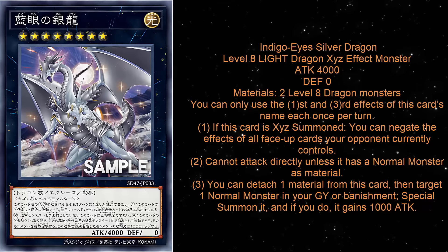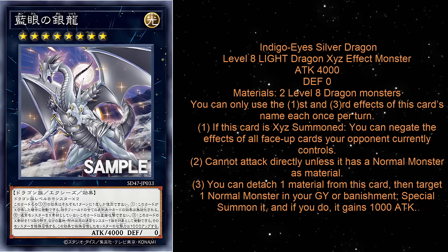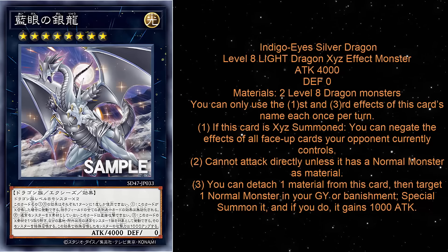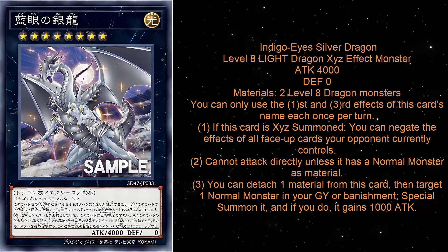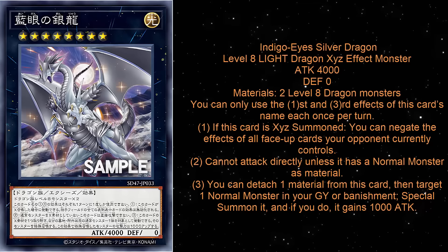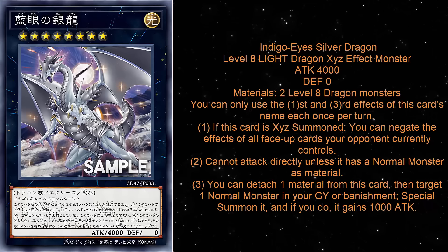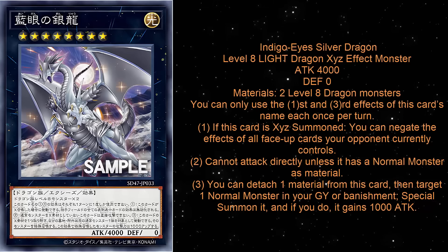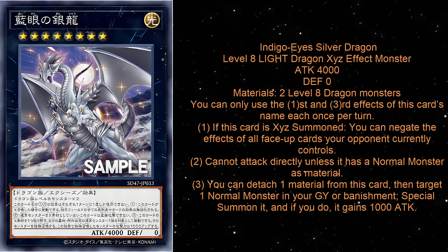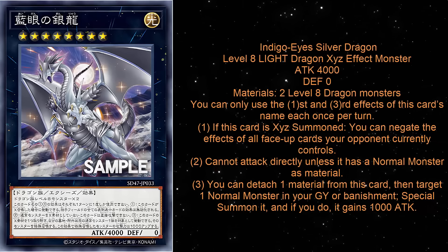There are three effects on this card. The first and third are hard once-per-turns, and they're really, really strong. First effect: if this card is XE summoned, you can negate the effects of all face-up cards your opponent currently controls. Second effect: cannot attack directly unless it has a normal monster as material. Third effect: you can detach one material from this card, then target one normal monster in your graveyard or banishment, special summon it, and if you do, it gains 1,000 attack.